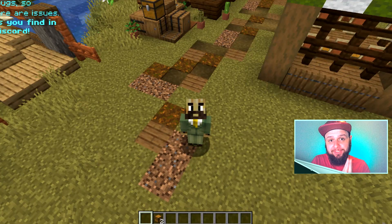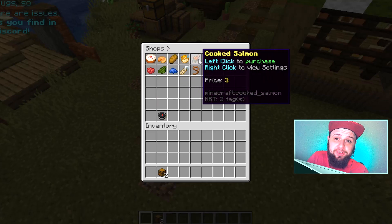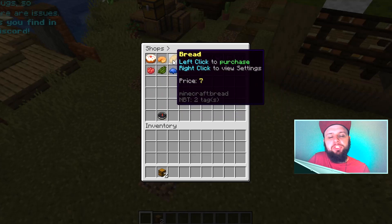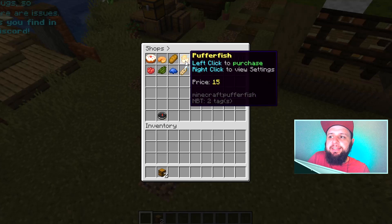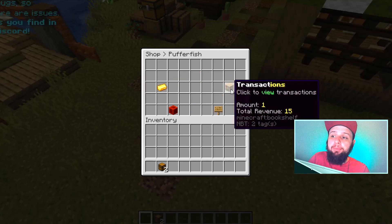There are still a couple of things left to show admins and server owners. For server owners, there is a single command available to you — slash shops. When you press enter, you'll see a whole new view showing every single shop currently on the server, whether admin shops or player shops. It gives you information about each shop: what the item is, the price, and you can right click on a shop to view its settings or transactions.